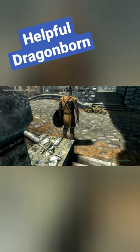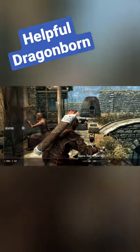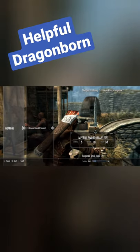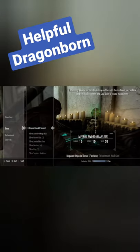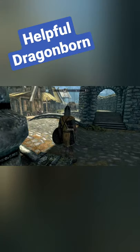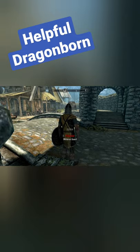So step one is pickpocketing it from him. Next up, we have to go to the grindstone to sharpen up his sword, because the guard mentioned that it was dull. And most importantly, we can't forget that the guard wanted the sword enchanted, so he went ahead and threw a fear enchantment on there. And finally, we just need to sneak back up to him and put it right back in his pocket.